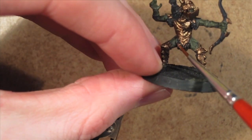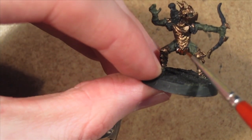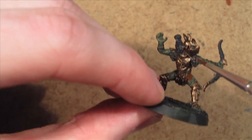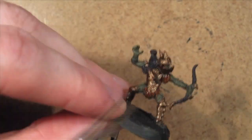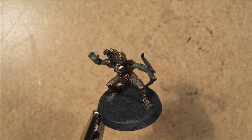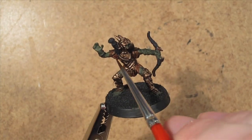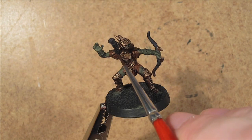Painting stage 1 begins with painting the armour Tin Bitz. His flesh gets a base coat of Catachan Green, his cloth gets base coated with Dark Flesh, any leather gets base coated with Scorched Brown, and any hair and fletching gets base coated with Chaos Black. His eyes also get base coated with Chaos Black.